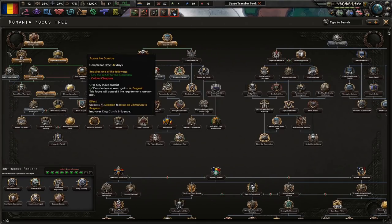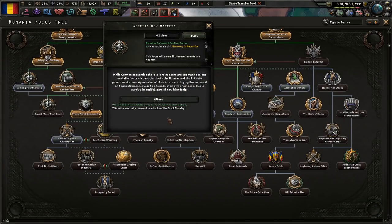Time to do this — seeking new markets. While German economics lies in ruins, there are not many options available for trade deals. But both the Russian and Entente governments have signaled interest in buying Romanian oil and agricultural products to alleviate their own shortages. This is surely a beautiful start of a new friendship.